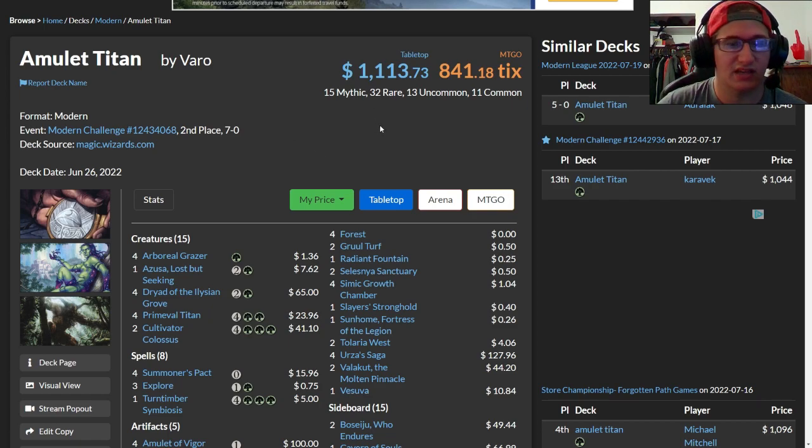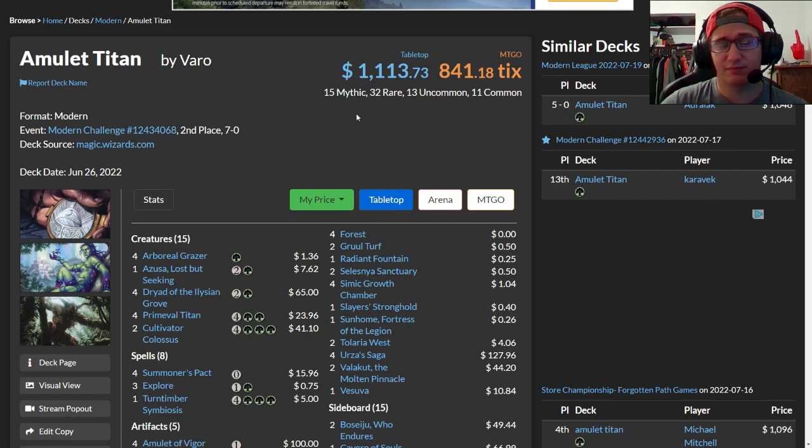It's definitely a good deck to pick up, especially if you want to get into Modern and play a top-tier deck that rewards you for understanding it deeply — getting your reps in can really determine whether you win or lose a matchup even when you're not favored. That's going to do it for me. I hope you enjoyed the Amulet Titan deck tech for Modern. If you did, leave a like, comment below what you'd change or your own experiences with the deck, subscribe if you haven't already, and I'll see you all in the next one.